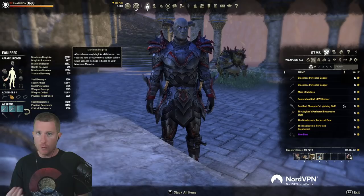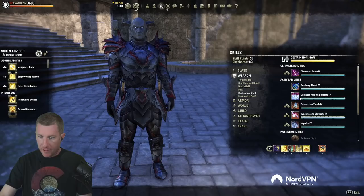We already have the fire Unstable Wall, so what we're going to do is a comparison of each, giving pros and cons as to why you would use these weapons, so you can adapt and change your build in PvE.